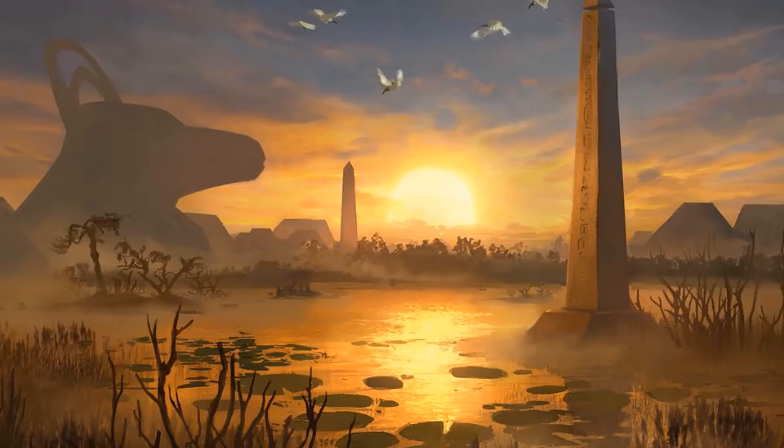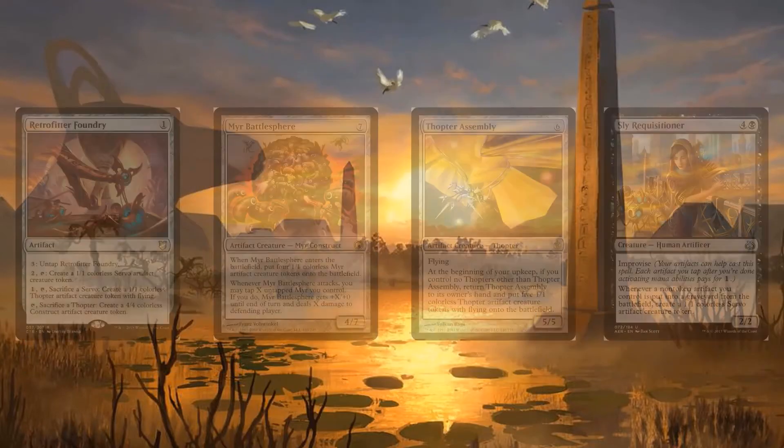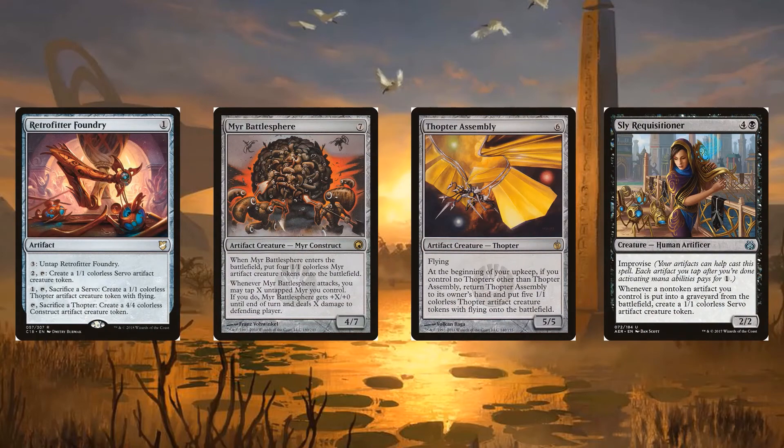Other than treasures, the deck is filled with ways to create Servos, Myr, and Thopters. Retrofitter Foundry is the most efficient card to pump out artifact creatures, letting me dump extra mana into untapping it. Myr Battlesphere and Thopter Assembly create five creatures from just one card, the perfect fit for a Bantu deck — the Battlesphere is also an effective attacker. Sly Requisitioner refills the board with Servos after Bantu lands and can be cheated out quickly thanks to Improvise.